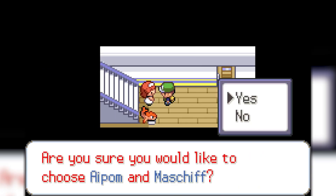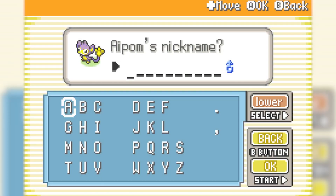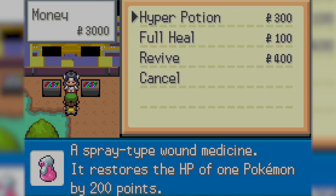Another small detail is when you obtain your Pokemon at the beginning of the game, you are asked to set their nicknames, but of course you can always do this straight from the Pokemon menu. On top of all this, I made dozens of small detail changes and bug fixes to polish the game more.